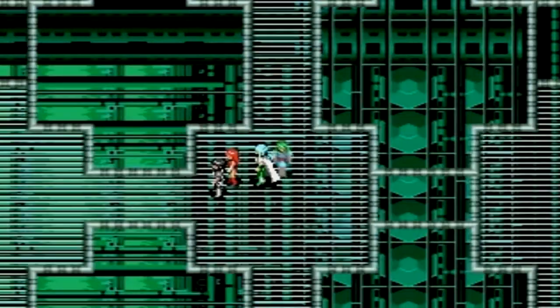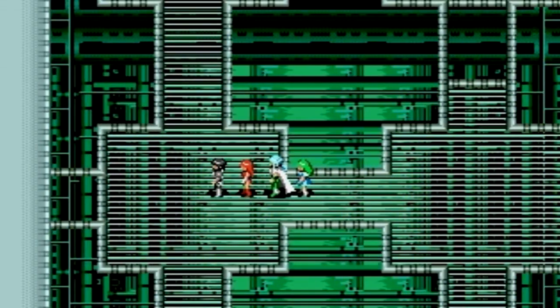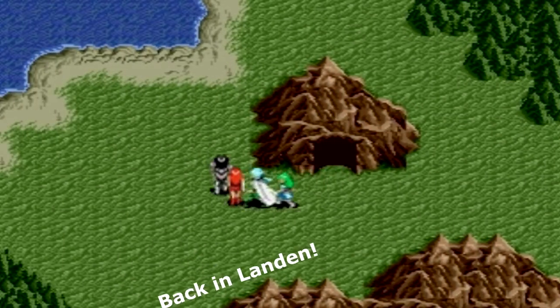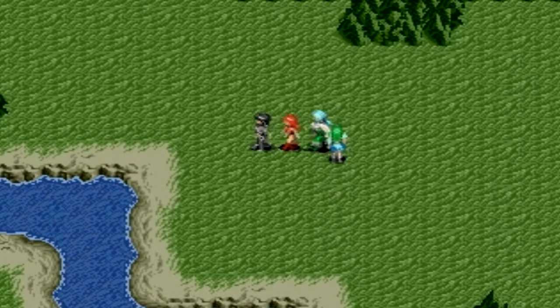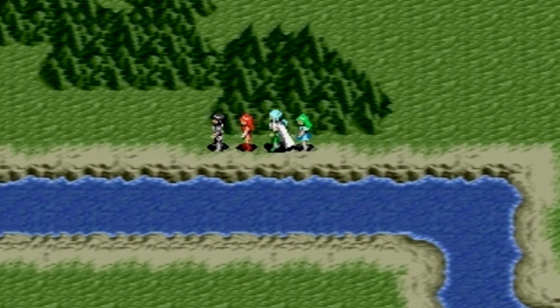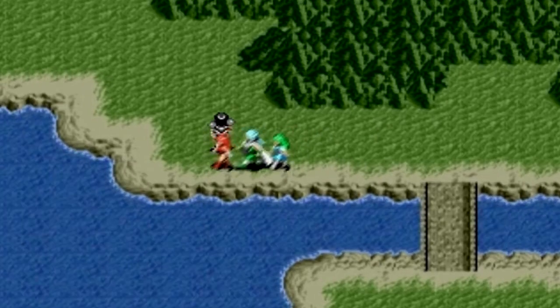This will lead us to the exit. And we're back in Landen — Rhys's homeland. So we're just going to head straight to Landen now. We won't worry about these towns here: Elad and Yata, because they're pretty much useless towns to visit now.